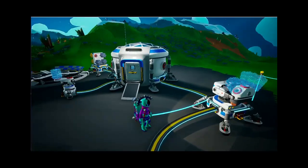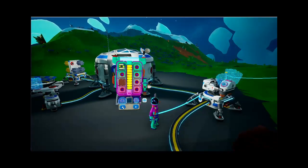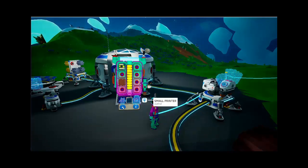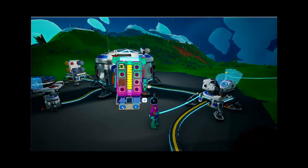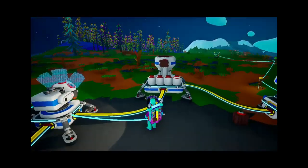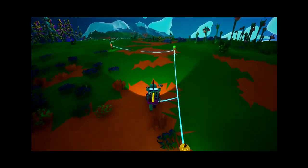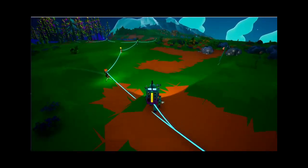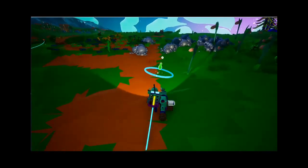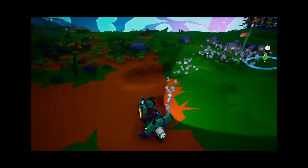So what I'm going to do is make some more tethers. I'm going to get out and get some more compound which I believe was over this way. There it is — press E and start to mine some of this stuff. I just need a bit to make a few tethers.